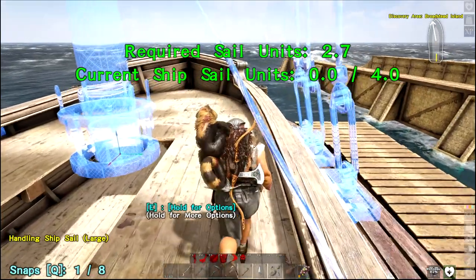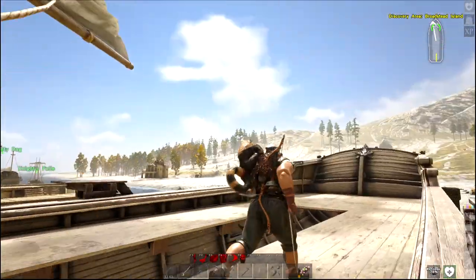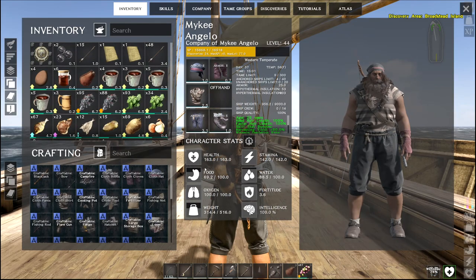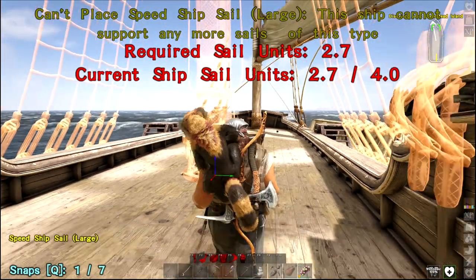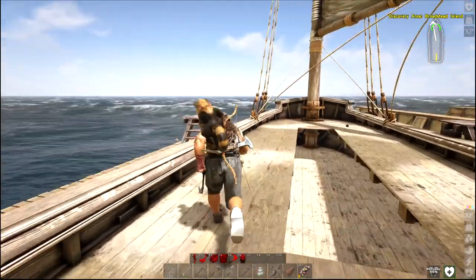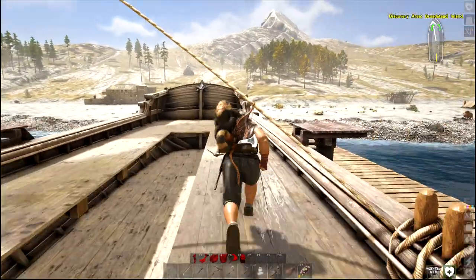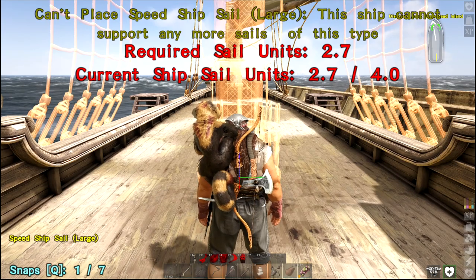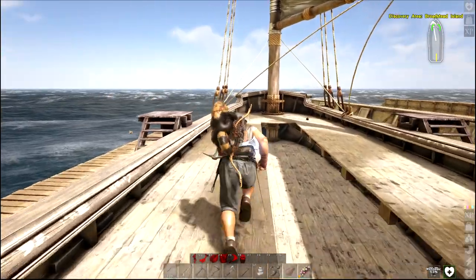Got some handling sail - this will go up as far as we can go. There we go. Required sail units: 0.7. Uh oh - I can't put too large? I don't know, I can't pick it up. Too late. I can't put two large sails. Cannot support more sails of this type. Crap.